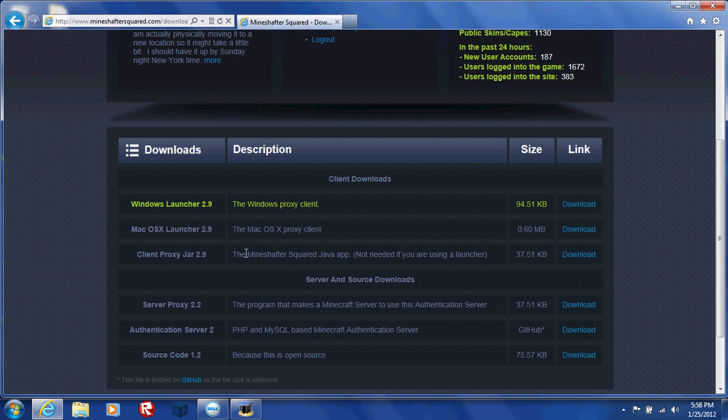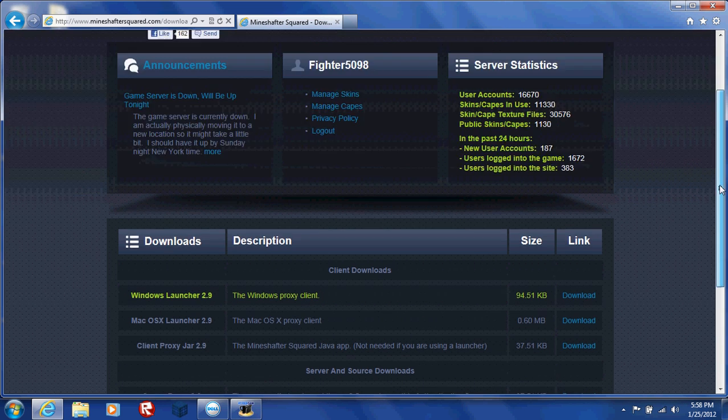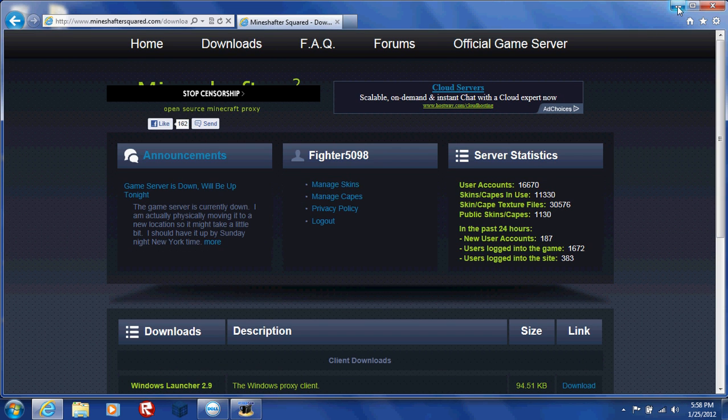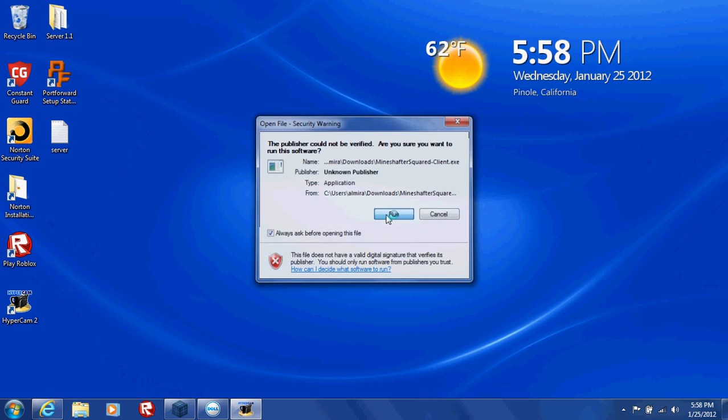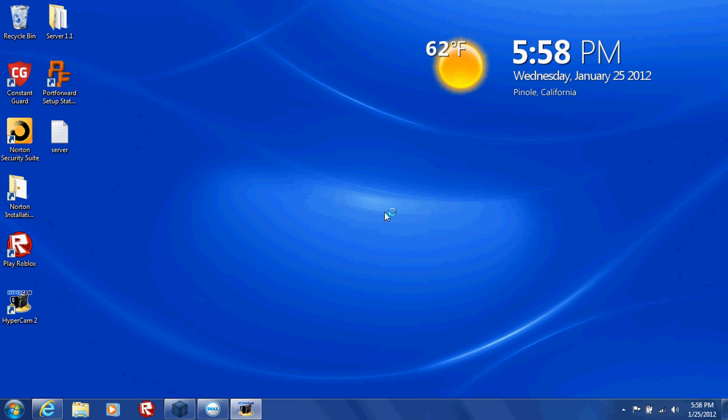These are the clients you need. If you need the Mineshafter Java client and you have a Mac or a Windows machine, just download it. Just download this, make sure you save it because you're going to need it. And then once you do that, let's run Minecraft.